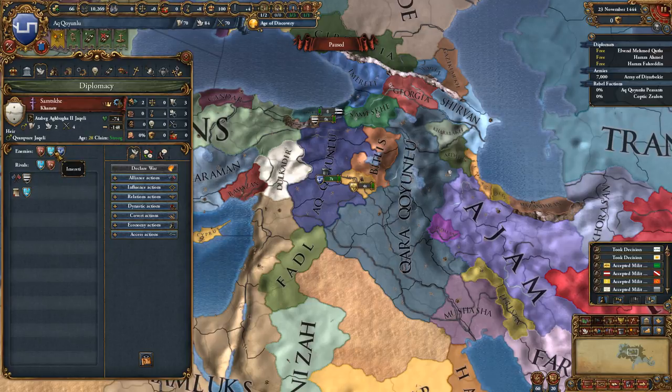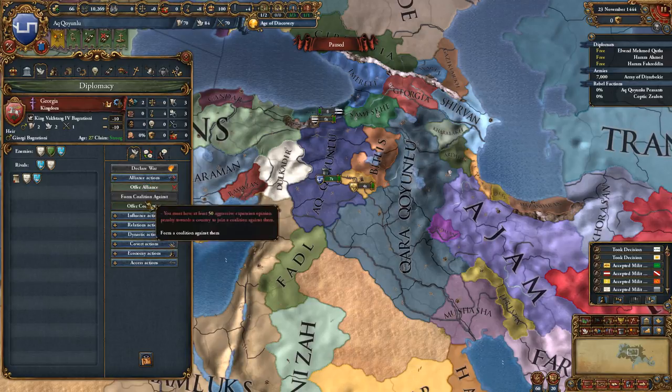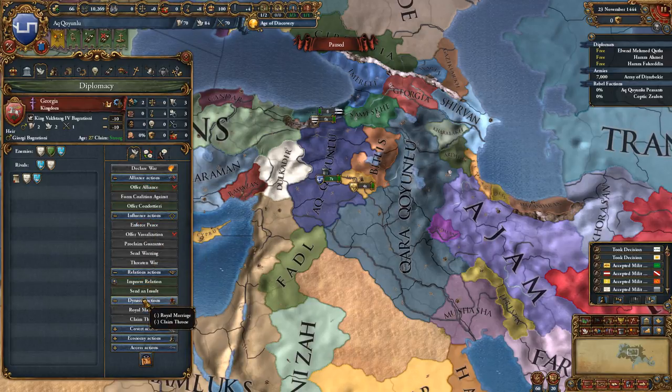Georgia hates Trebizond. Imuretti also hates them. Maybe I can make an alliance with Georgia pretty early on in the game — that wouldn't be terrible.